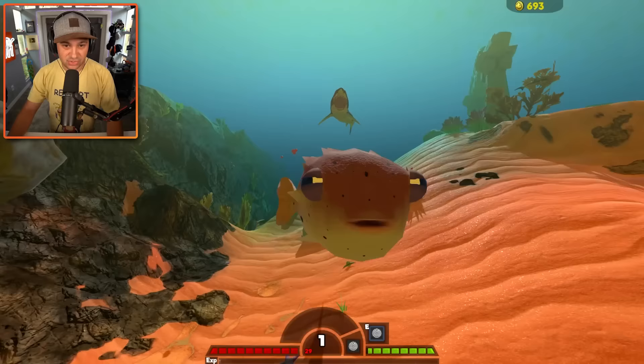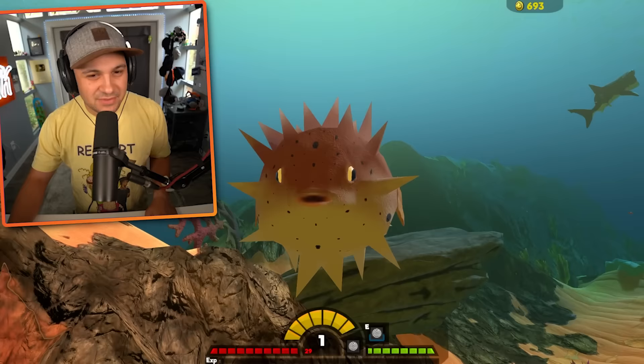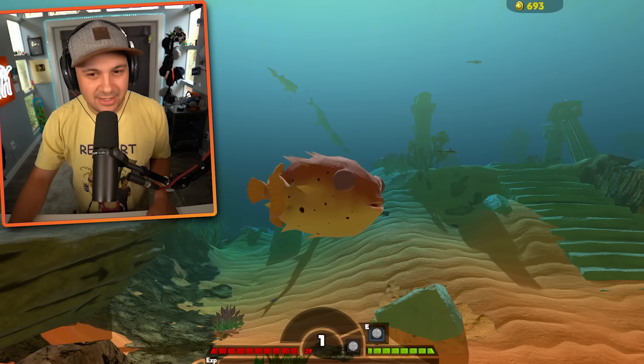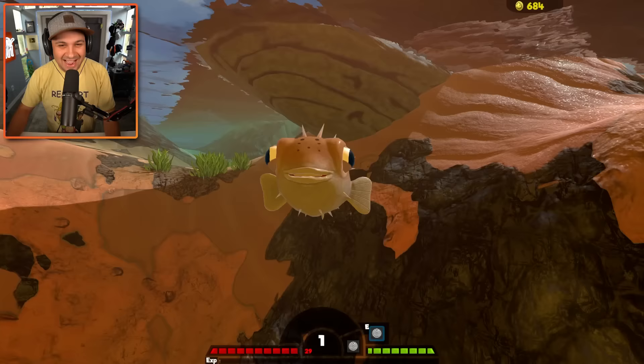Mamaka is getting absolutely destroyed, and there's a great white shark just hanging out behind me. It's been fun playing as the Eeyore of the puffer fish family — I love that I can just puff up on the fly. But let's try out just the regular puffer fish.